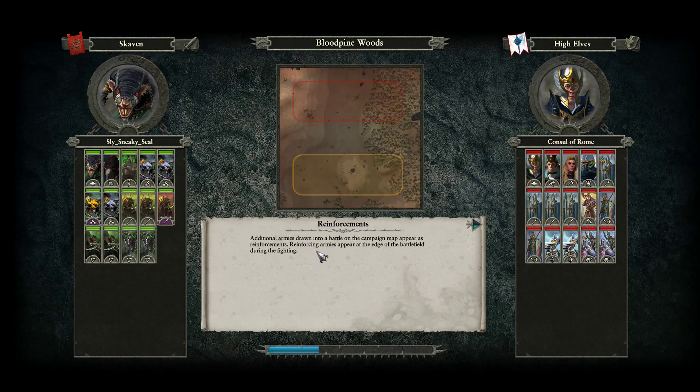Welcome to a battle between the Sly Sneaky Seal, taking command of Clan Eshin — the sneakiest of rats — up against Consul of Rome and his much beloved High Elves. Let's get into this battle and get it cracking.